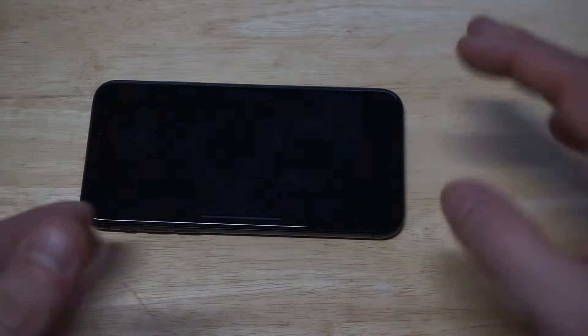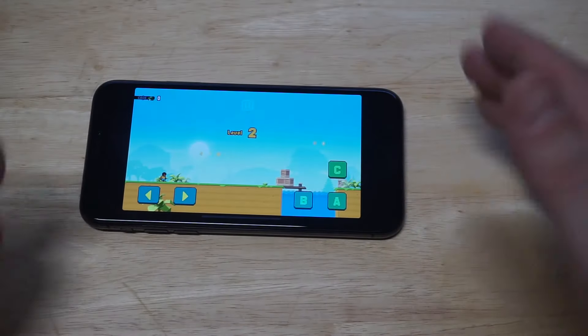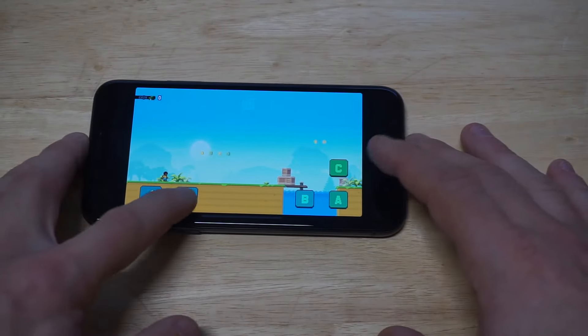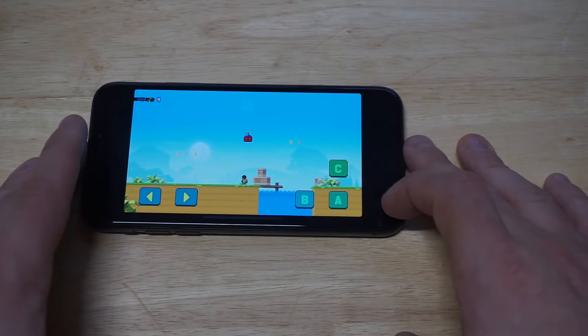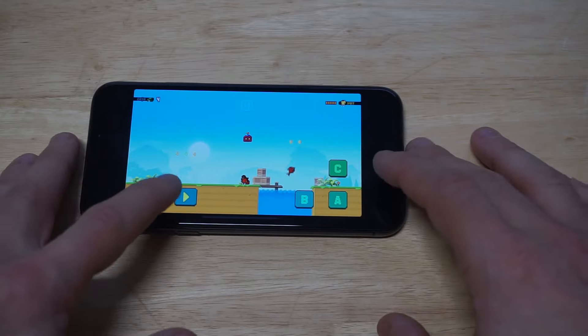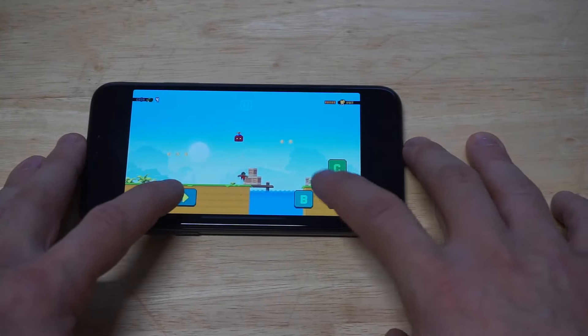So we just cleared a level right there. There are a lot of different levels and worlds in this game too, so we'll keep the fun going here. All right, so we got some flying fish going on right there. So there's all kinds of weird enemies you got to kill in this game, but it's fun.